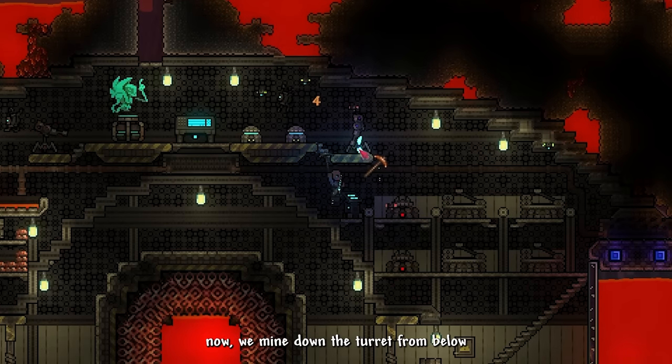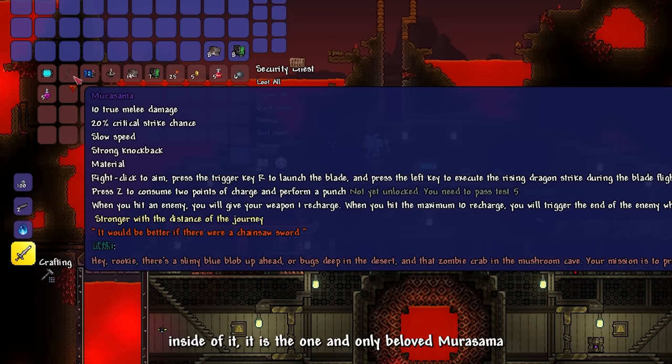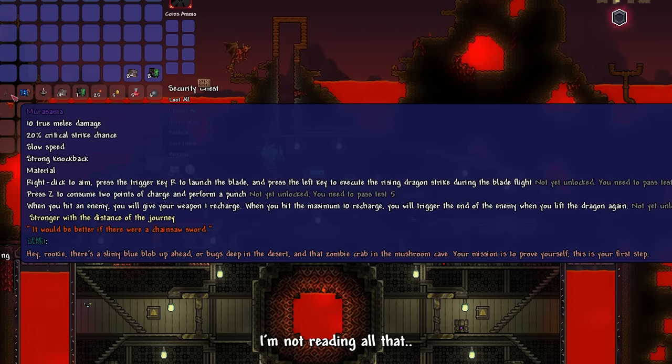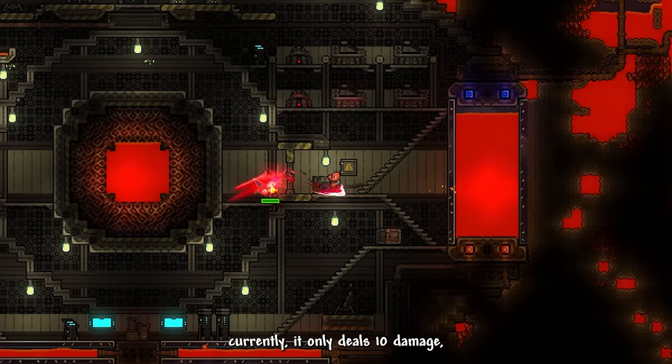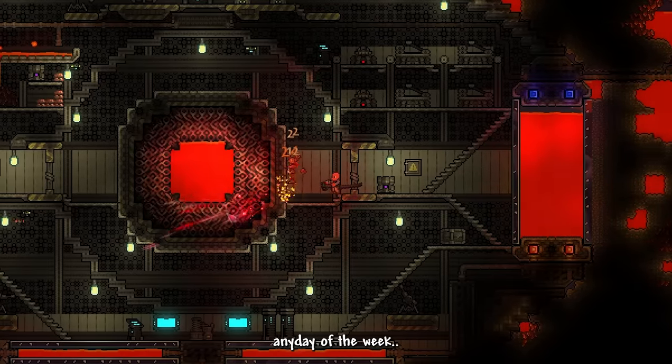We mine down the turret from below and open one of the two chests here. Inside is the one and only beloved Murasama. Currently it only deals 10 damage, but it still gets the job done. I'd rather use this than copper shortsword any day of the week.